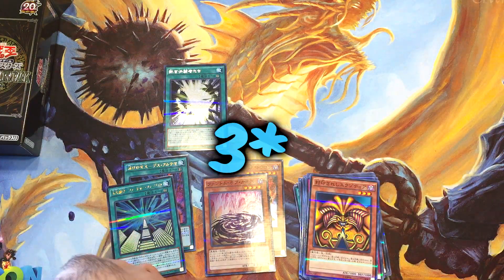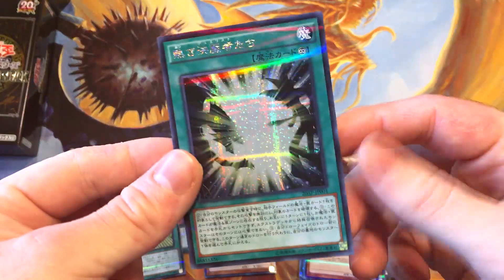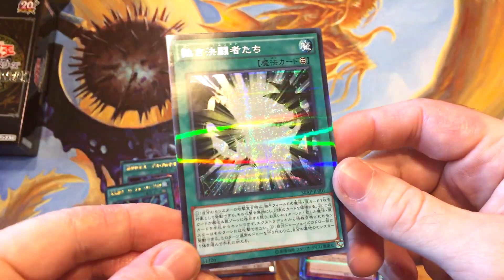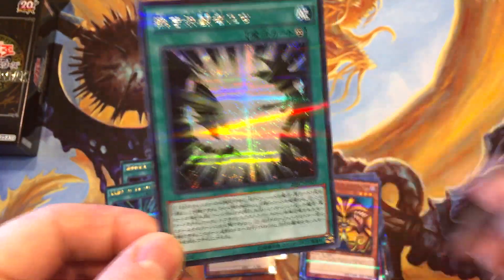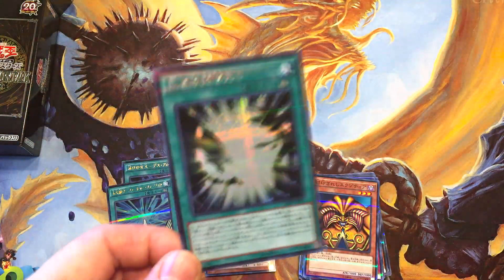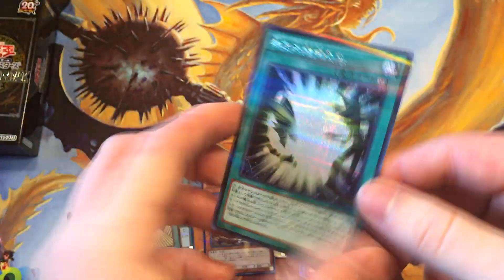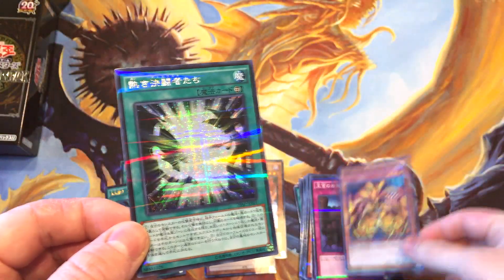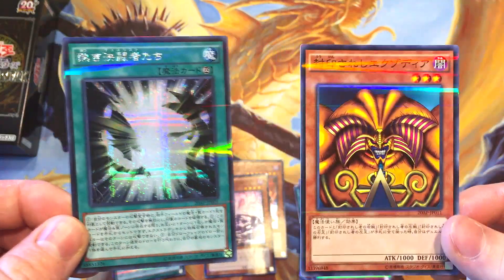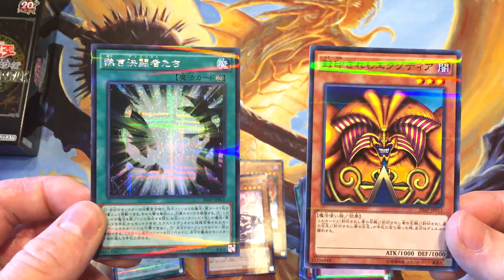Two Ultras, two Supers, and of course a Secret Rare — that's pretty awesome for one box. I'm going to guess that's about average with 15 packs, four cards in a pack. That was fun, and honestly I might pick up another one of these because the foiling is great — I love it. And of course a lot of this stuff is going to be old school reprints like ya boy Exodia. Thank you so much for watching, guys — let me know what you think in the comments, leave a like on the video, and I'll catch you in the next one.